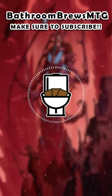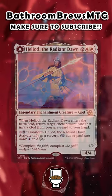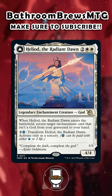Hello everyone, this is Ben, and let's talk about the new Heliod that was spoiled this weekend. Heliod the Radiant Dawn is a 4 mana — 2 generic and 2 white — for a 4/4 legendary enchantment creature god that says: when it enters the battlefield, return target enchantment card that isn't a god from your graveyard to your hand.